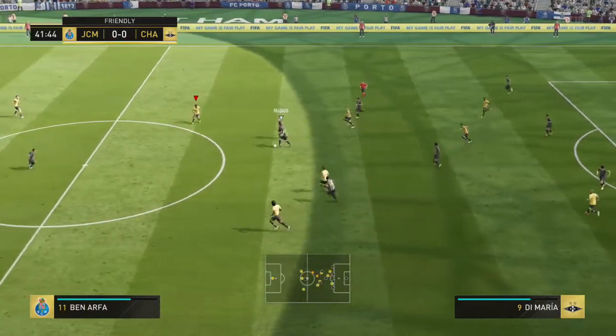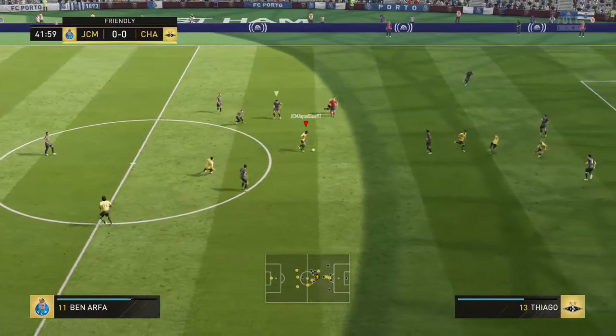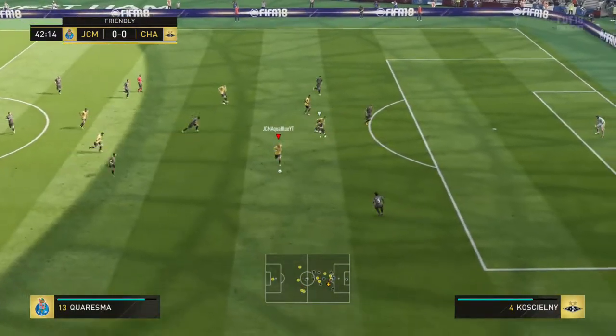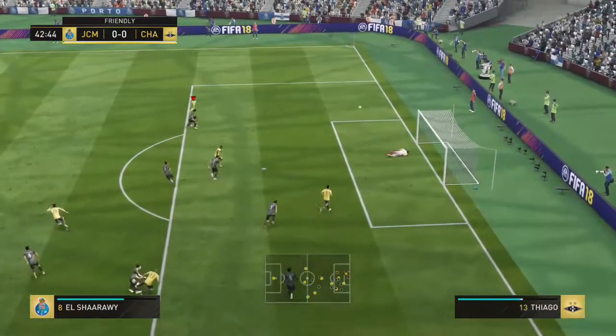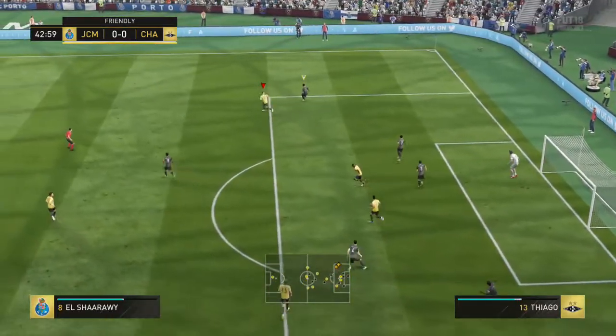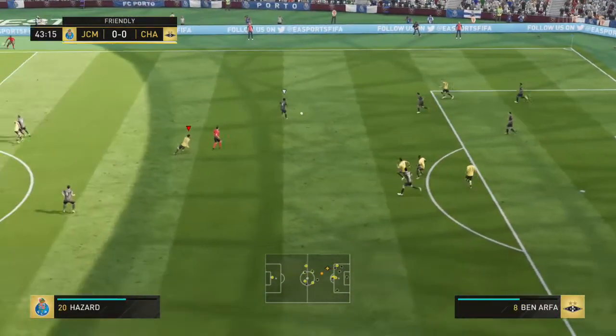In the next skill run, I try to go on the attack, Charo wins the ball back, and then I win it back. I play it to Charisma, do a running Waka Waka, go for the long shot, and then it hits off the post. That would have been a really, really nice goal if it had gone in off the post into the top corner.